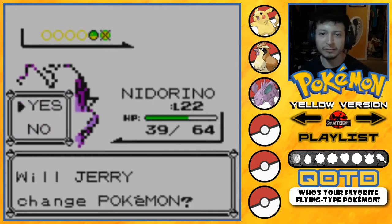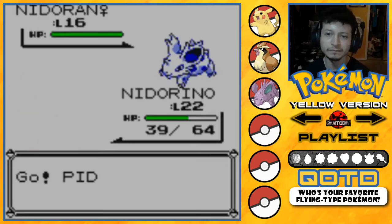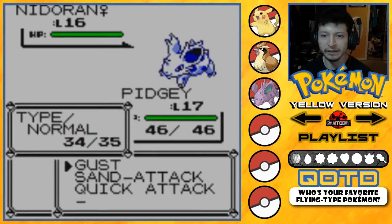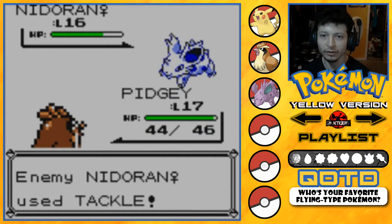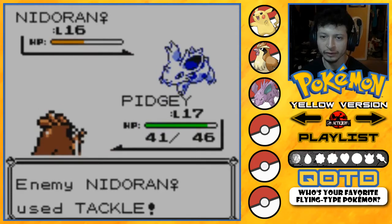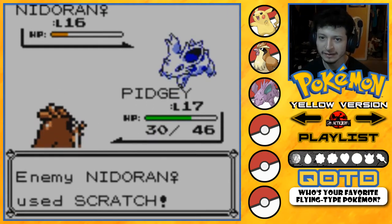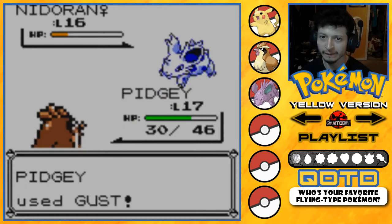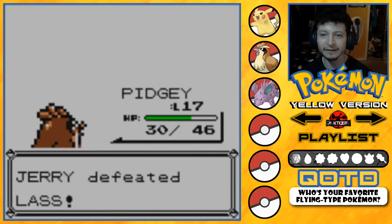Nidorino's hurt — let's switch out to PG. PG, use Gust! About three more Gusts should do the trick. One more hopefully — come on! Not quite enough to reach level 18.